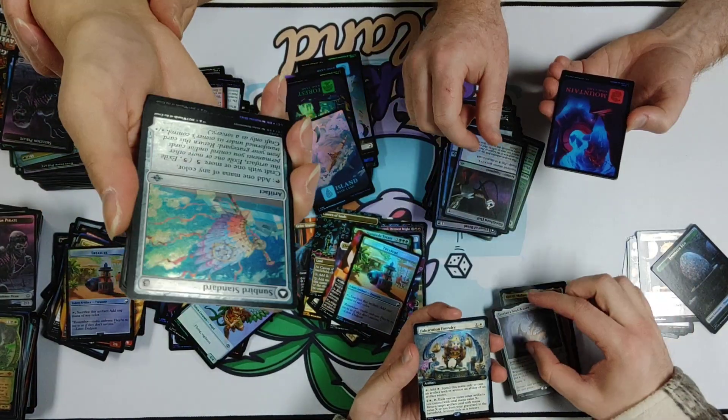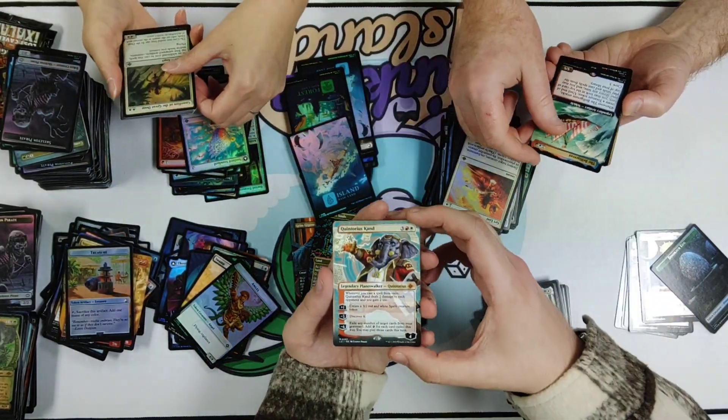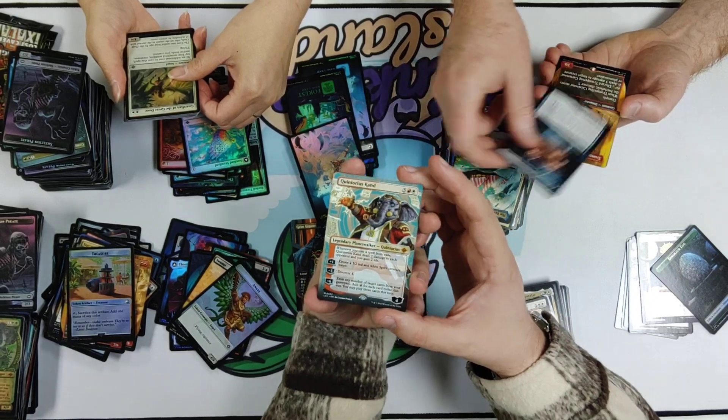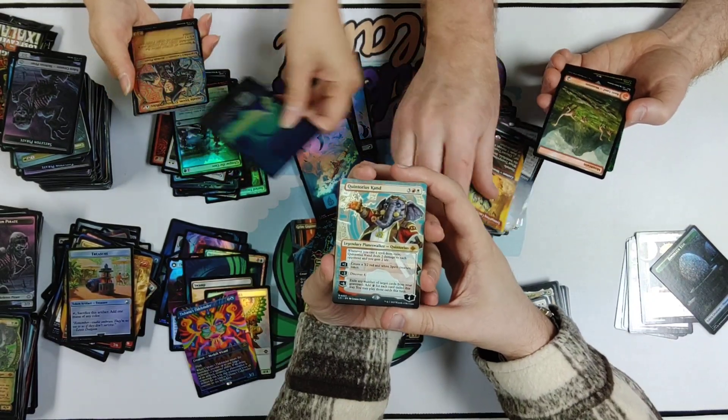Just look at the artwork — the color just pops out to life. Ford is the Planeswalker of this set, which is cool because Magic has swapped to only one Planeswalker per set.